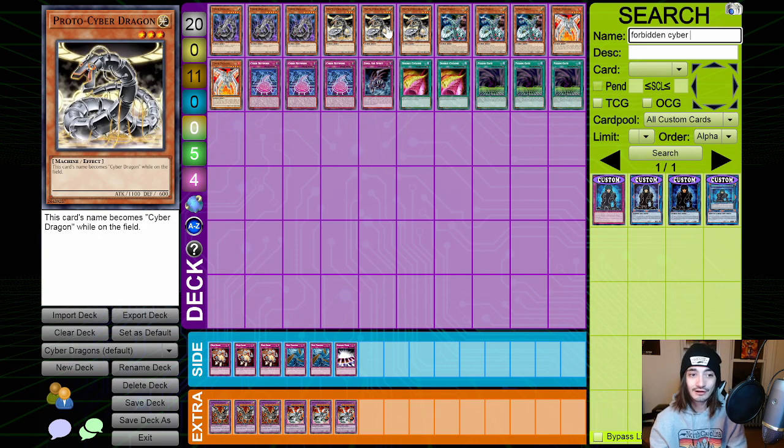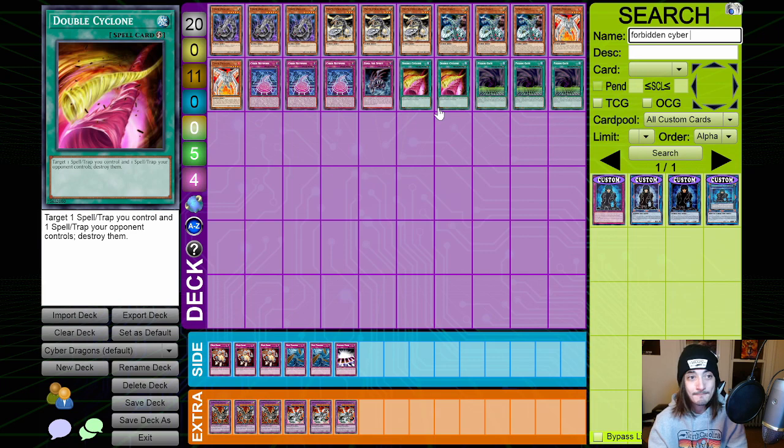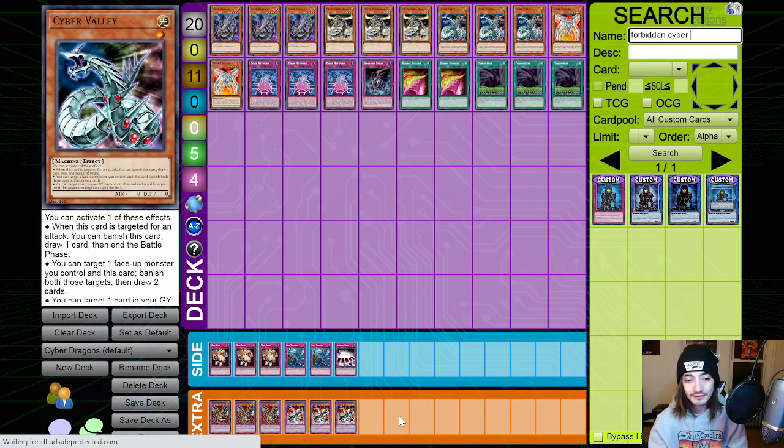Proto Cyber Dragon is also in here as an additional copy. We're playing six copies of Cyber Dragon in this deck, just so you have the Cyber Dragon when you need it. Three copies of Cyber Valley — it's your additional Cyber name in the deck. It's a machine monster that puts up a wall at times, or in certain circumstances can get you a draw to get into your combo pieces such as Fusion Gate or Double Cyclone.